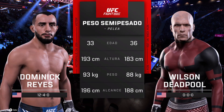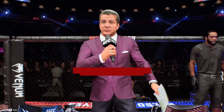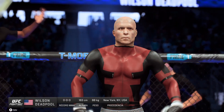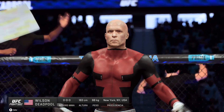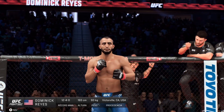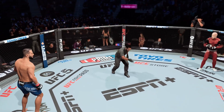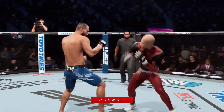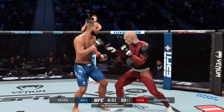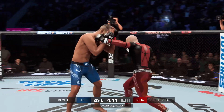Our tale of the tape for this light heavyweight tilt. Here is Bruce Buffer. Ladies and gentlemen, this fight is three rounds in the UFC light heavyweight division. Introducing first, fighting out of the blue corner, Ebro Way. Fighting out of the red corner, Dominic the Devastator. The UFC's unofficial home base, T-Mobile Arena here in Las Vegas, Nevada, and 18,000 plus are expected on hand tonight for what should be an epic UFC Live. It is going to be a phenomenal fight night in a fantastic arena — T-Mobile Arena, the home of the UFC.